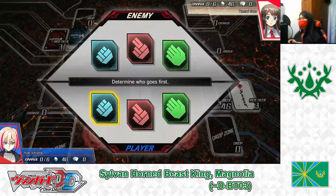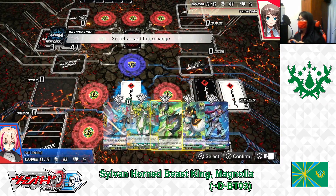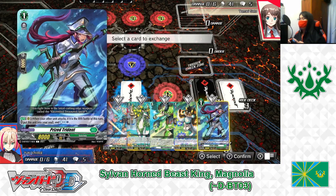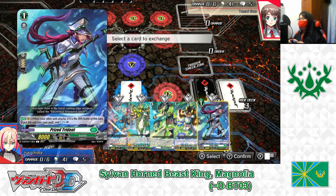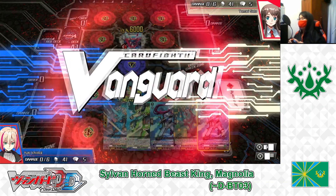First, let's decide who goes first. Rock, paper, scissors — rock to rock, one more time. Scissors to paper, I win, going first. Drawing our starting hands: I got a Planner Prevent Perfect Guard, a Heal Trigger, Wild Intelligence, a Critical Trigger, and Prius Trident. I'll keep the Perfect Guard, Wild Intelligence, and Prius Trident, and send back the two triggers. Redraw: I got Geonosla and another Prius Trident — not bad.